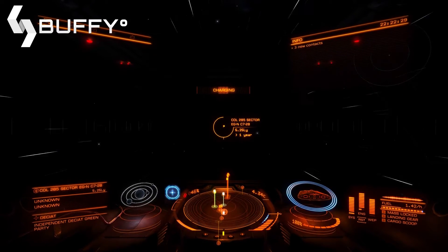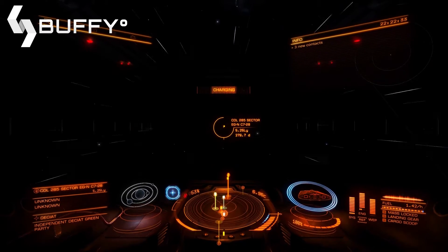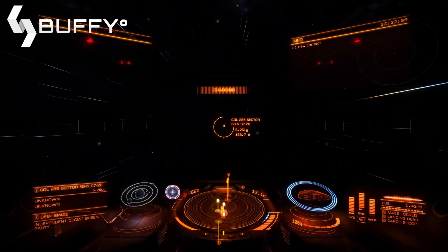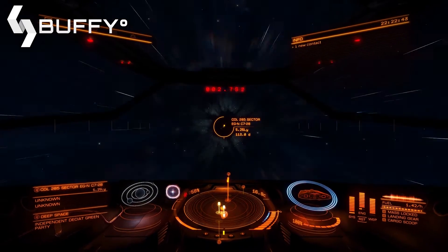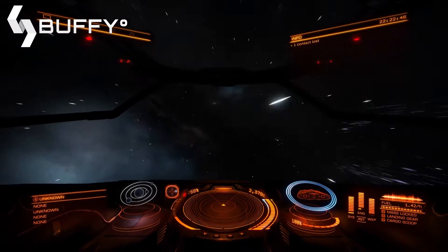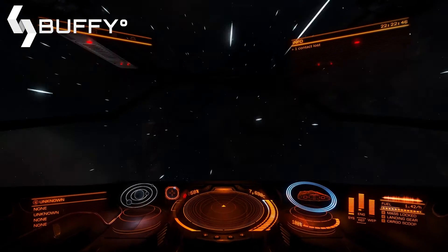Hey guys, Buffy CS here and welcome to my Elite Dangerous series of quickfire tutorials. Everyone — and I mean everyone — at some point has missed turning away from the star when entering a system from a jump. There are many reasons for it to happen, from distractions to falling asleep to hardware failures such as the joystick becoming unplugged or stops responding.